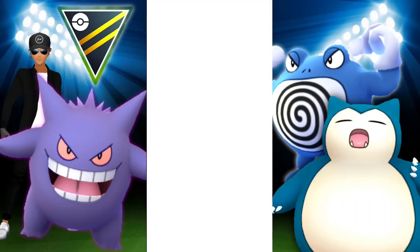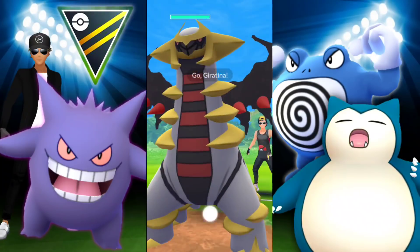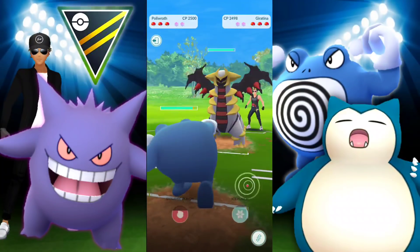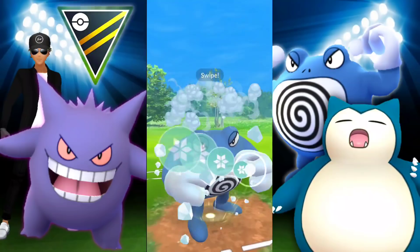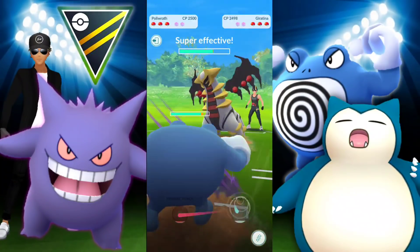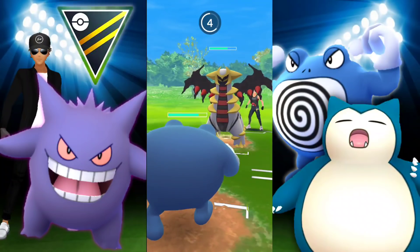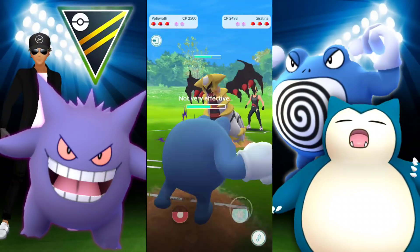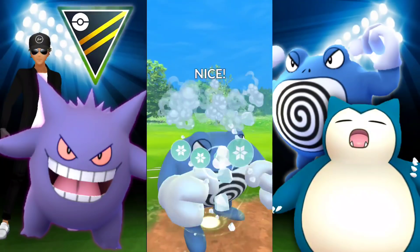Moving to the next one — we're met with Giratina again. Poliwrath against Giratina is an okay matchup. We have Ice Punch, we're bulky, and we resist Ancient Power. But there are going to be many opportunities for them to throw Ancient Power and potentially get the boost — that's where I get a little nervous.